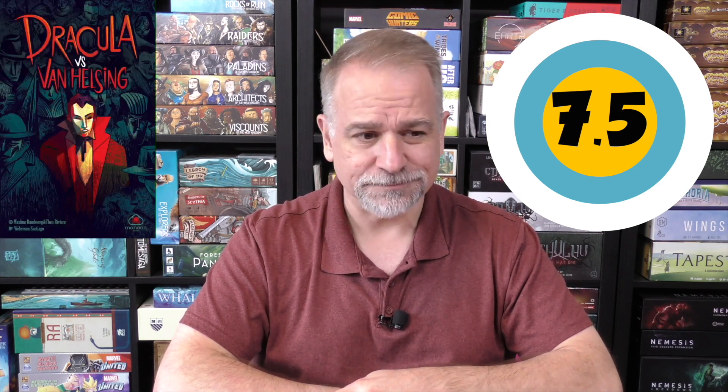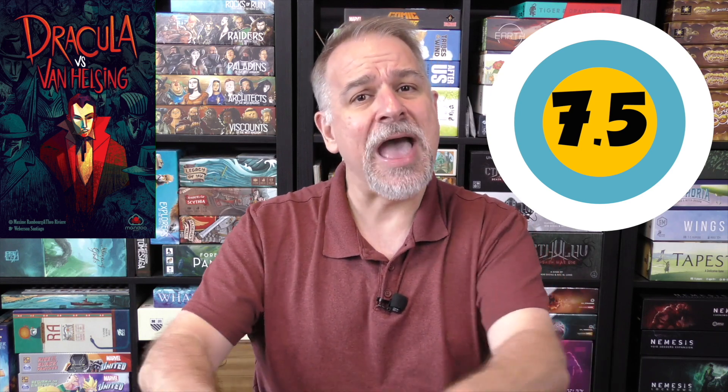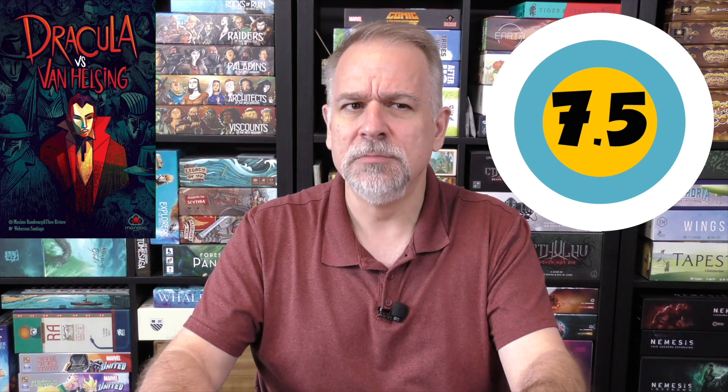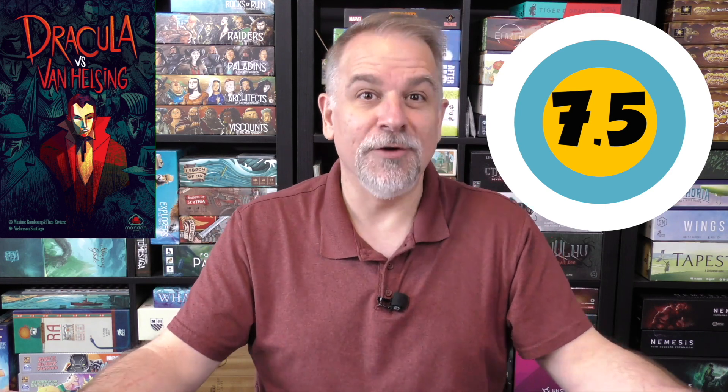Next up, also at a 7.5, is Dracula versus Van Helsing. This is a very interesting two-player trick-taking-esque game where you are either playing Van Helsing or Dracula, and it's slightly asymmetric in the win conditions. There's a map — I'd assume of London, or maybe Transylvania — I'm honestly not sure where it's set.